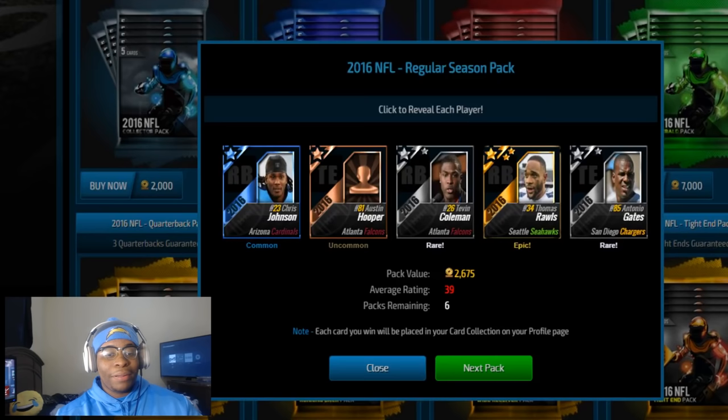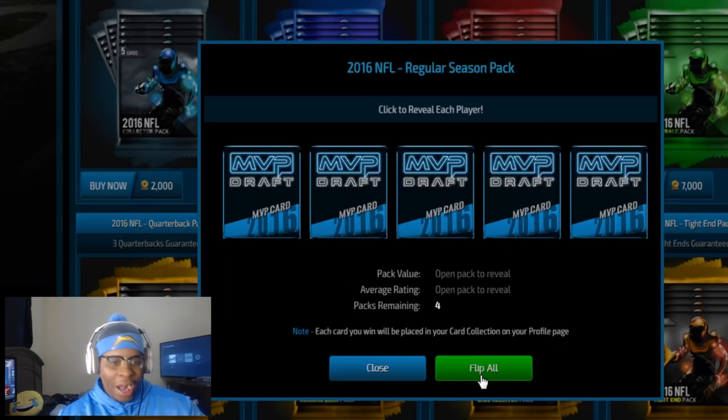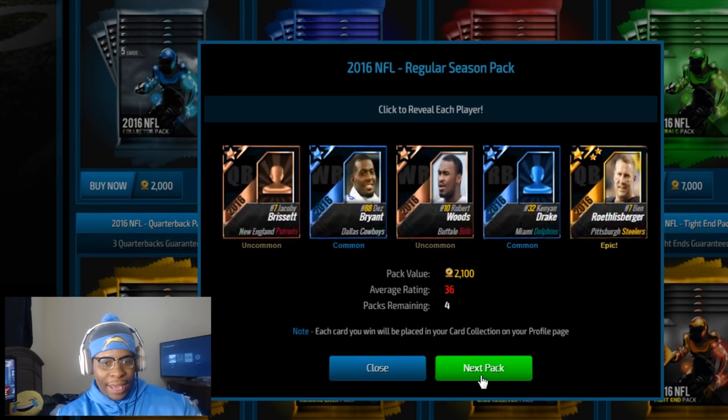Next MVP pack: Tevin Coleman. Thomas Rawls is a 54 — he ain't even playing this year. Now we have five more: 10, 39, 30, 34, 32. So Seth Roberts.